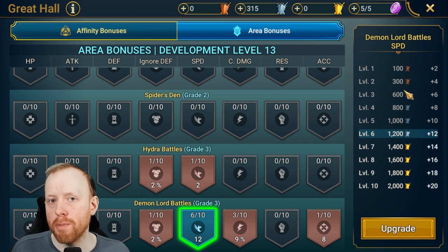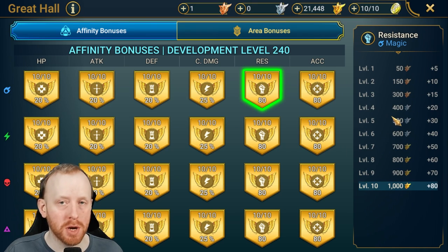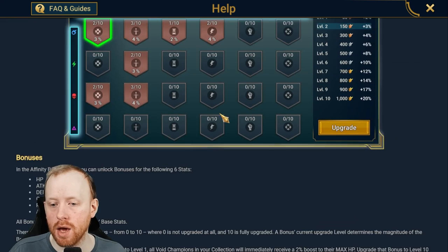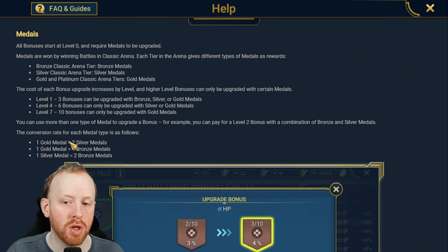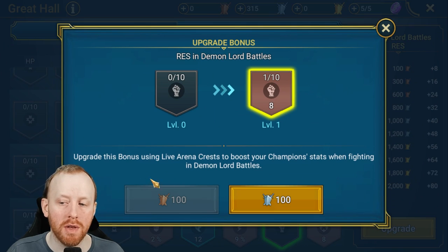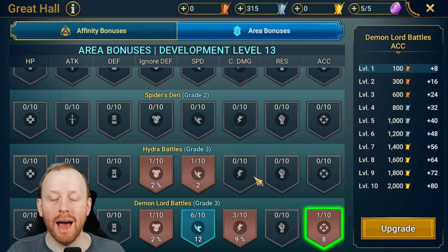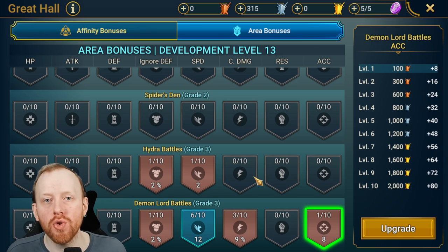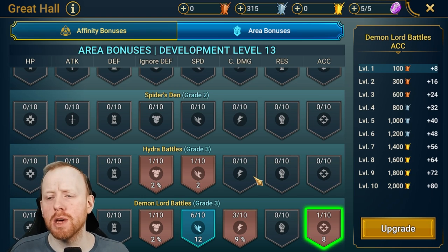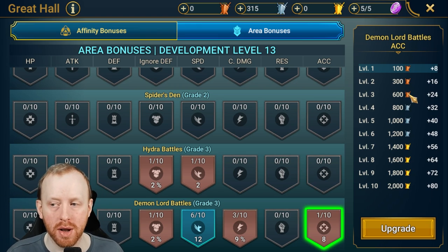That means you can only spend bronze crests to upgrade 3.2 percent of the total bronze crest upgrades required. However, unlike affinity bonuses where one gold medal equals two silver or four bronze, there is no exchange rate here — it's one to one to one. The only restriction is you can't use bronze crests on silver upgrades or silver on gold upgrades.